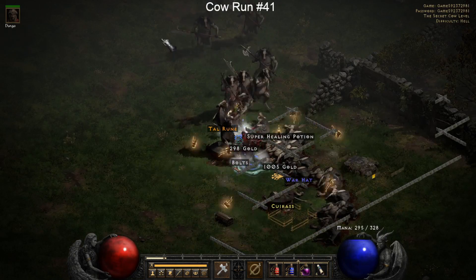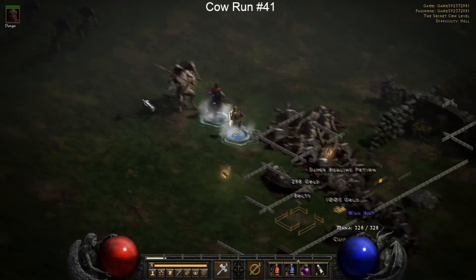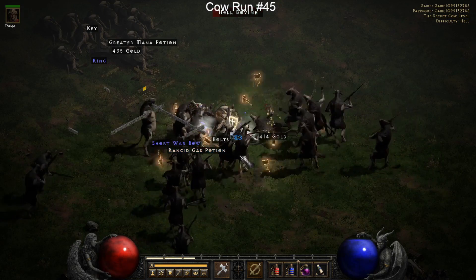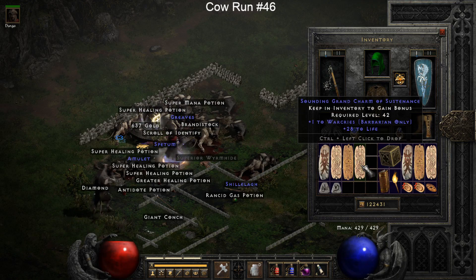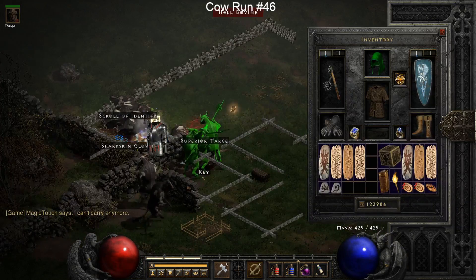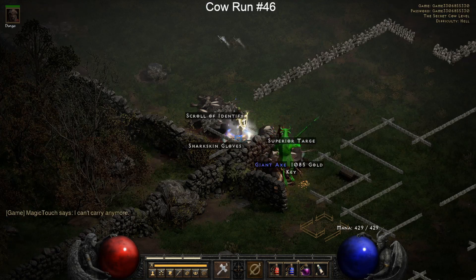We're now closing in on the end of the runs - we're on cow run number 41. We drop a Thul rune and a Tir rune. Big milestone - we actually get another Sol rune. We got a grand charm with war cries for Barbarians. I would have wanted it to be a combat skills charm - you always want those combat skills - but it is what it is.